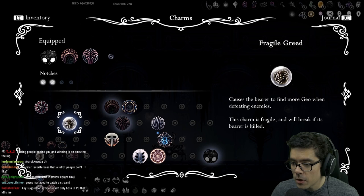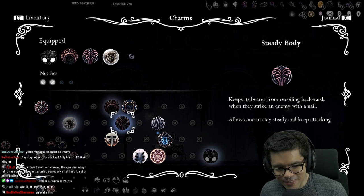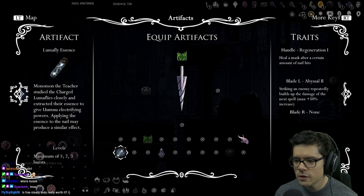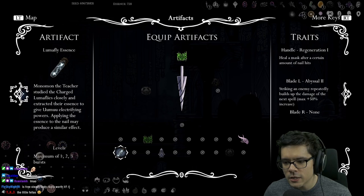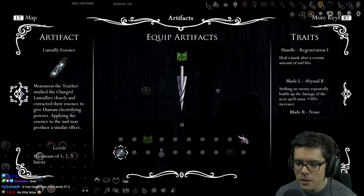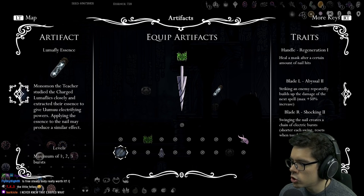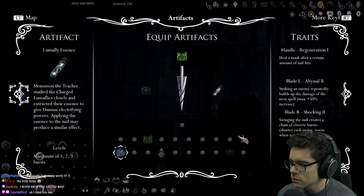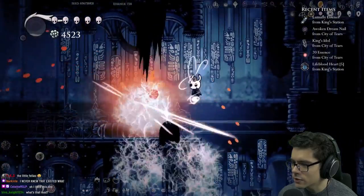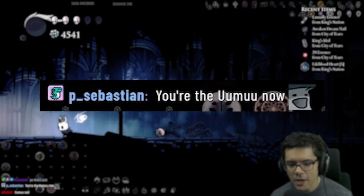Oh it's free — steady body, this is how you summon Hunt Hustle. Free steady body, zero notch cost! Oh, another artifact — Monomon the teacher studied the charged lumaflies closely and extracted their essence to give her electrifying powers. Applying the essence to the nail may produce a similar effect. Swinging the nail creates a chain of electric bursts, but each swing resets when touching the ground. Oh, look at this! How much damage does that do? I am Umu now.